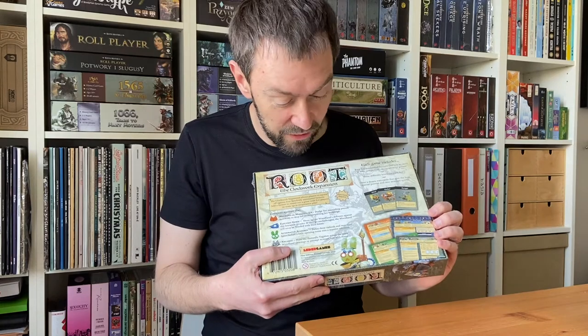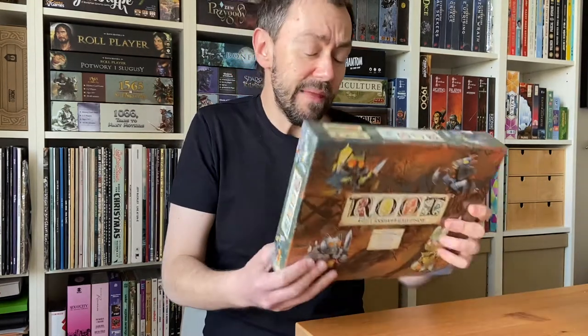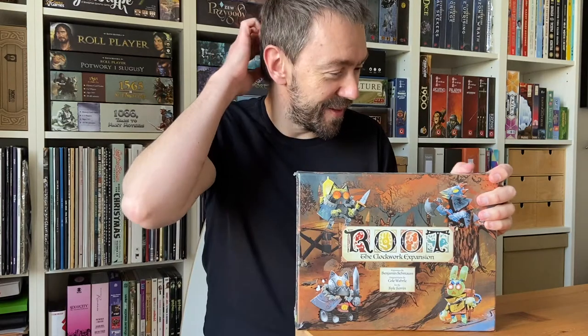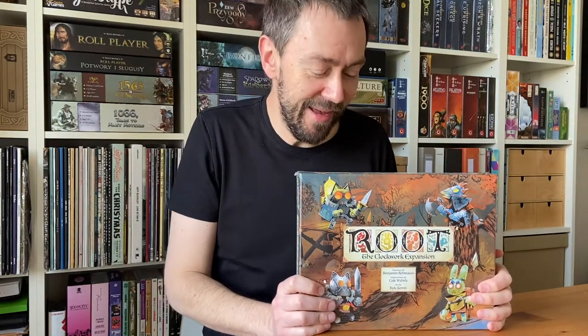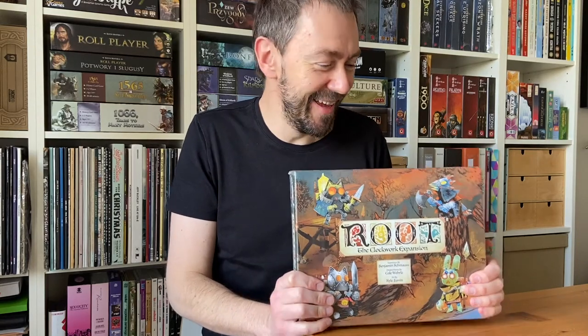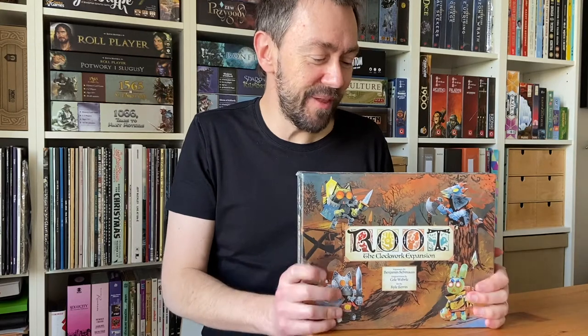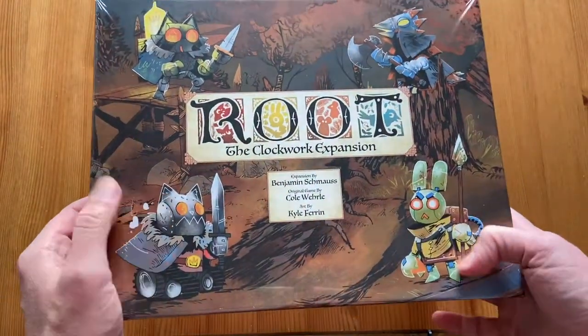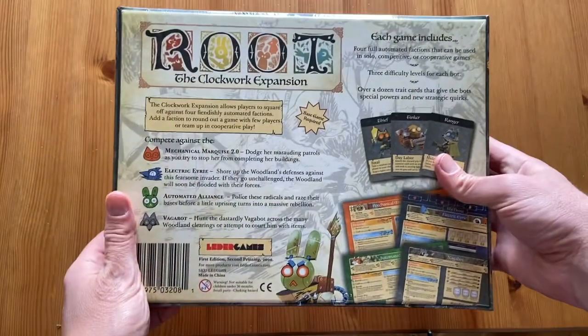Let's open the expansion and take a look at the components. The art is really awesome — you have cool illustrations with animals. Even though this is a game about animals living in the forest, unlike something like Everdell where the animals are sweet and lovely, here they fight with swords and knives. It's a battle for dominance. The cover is really nice — you can see some artificial bots on it.